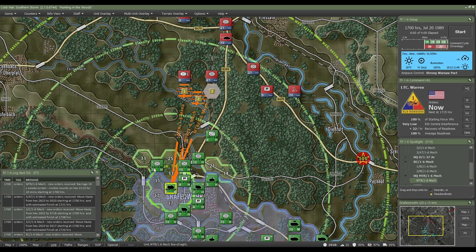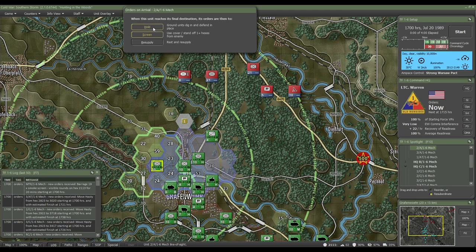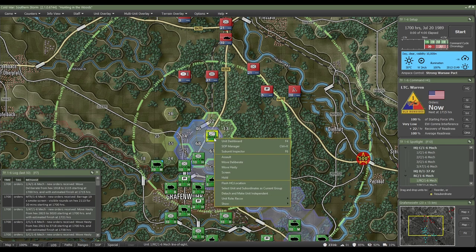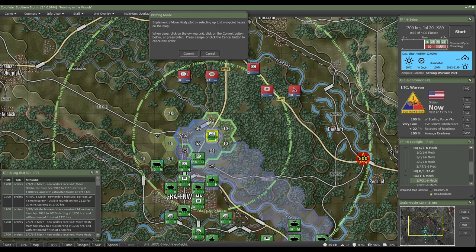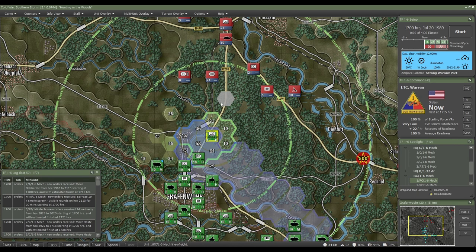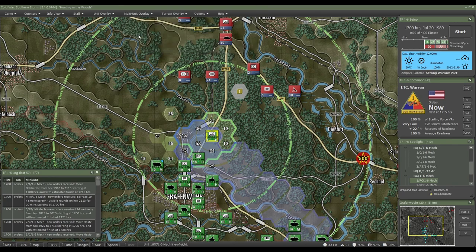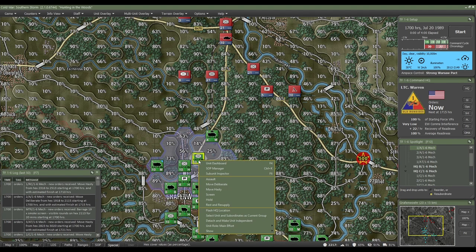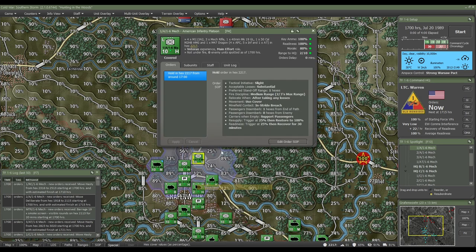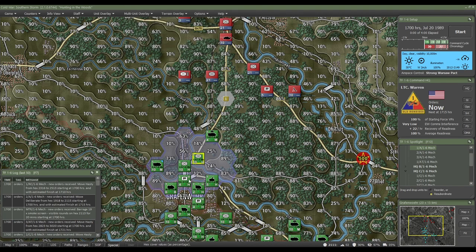So we're going to apply the smoke order — I need this unit to set up the smoke screen — and then tell these other units to move deliberately up here and hold, covering in that hex. This is a reconnaissance unit, so we'll move it up a bit more into cover as well. You can also click the cover overlay button so it's always visible on the map, which helps you see where you're going and plan your route.